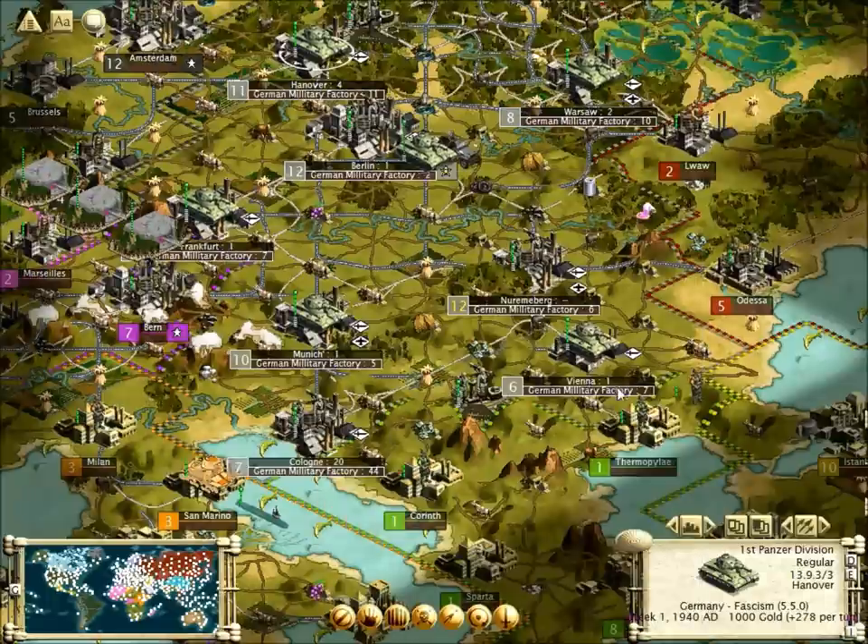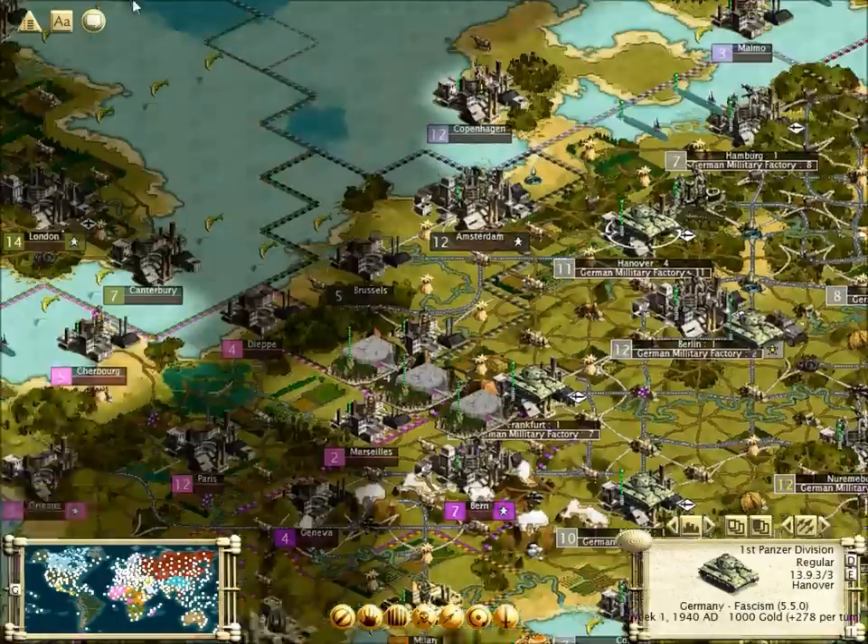Most of these cities are overpopulated, so by drafting them you'll stop starvation and stuff like that. I know it's kind of a mean thing to do - like, 'Hey, you're starving! Go join the army!' - but whatever.